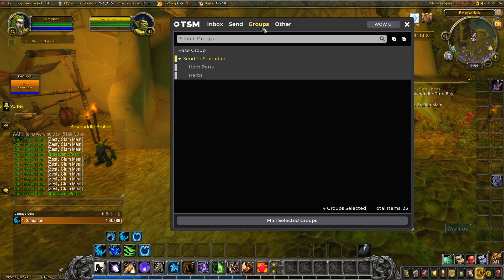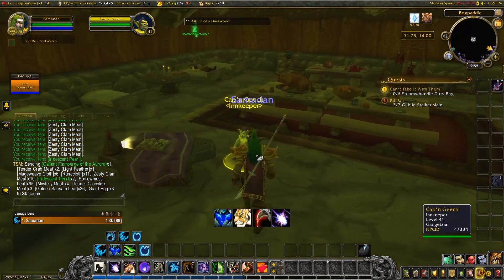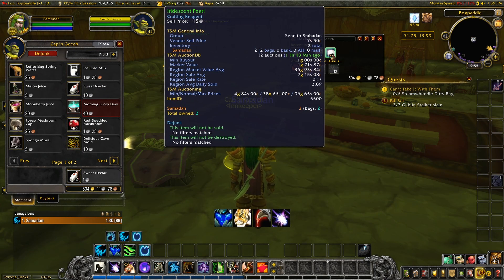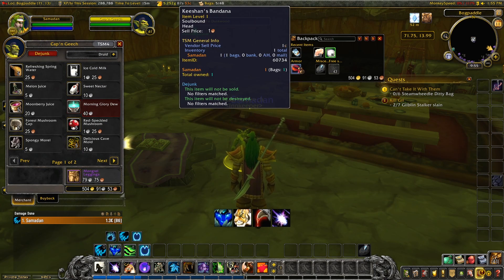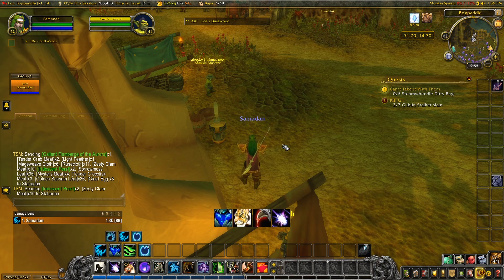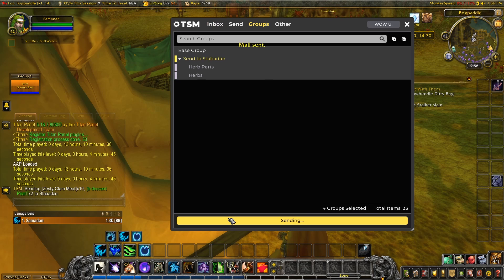Off to the mail. Use our group to send everything over, and it clears my bags. I'm going to go straight up and vendor the nectar and my armour leftovers I upgraded. That leaves me with some clam meat and pearls. They're in the group. TSM says it's sending them, but they're still in my bag. If you do get an issue like this, typing slash reload usually fixes things. There we go.